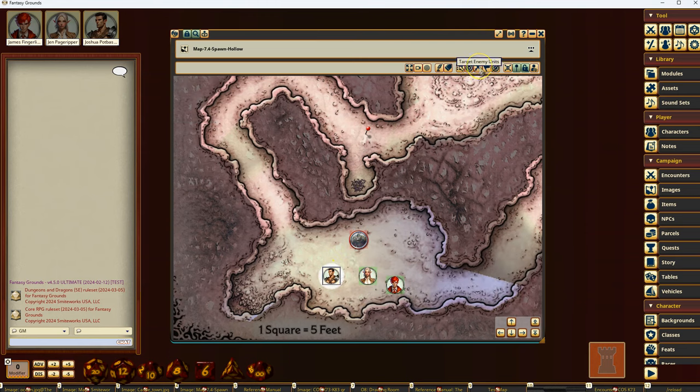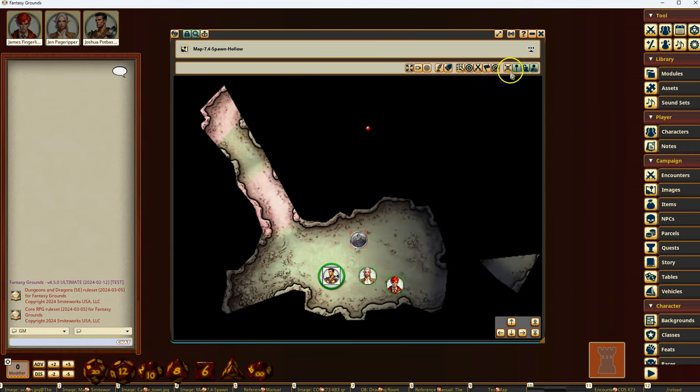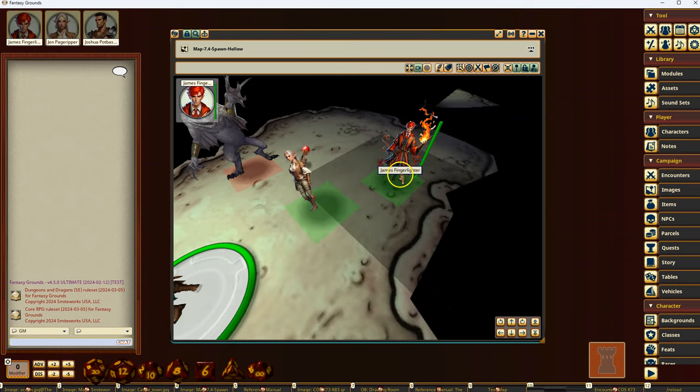You have the option to target all enemy units when you have an active character selected. Death markers are there — you can clear those out. You can also toggle whether or not to show shortcuts on the map, hide them or turn them back on, and lock tokens. There's also a player preview vision mode so you can see what players see from their vantage point. I'm going to leave it in player preview mode and switch over to camera mode, which is a new feature.